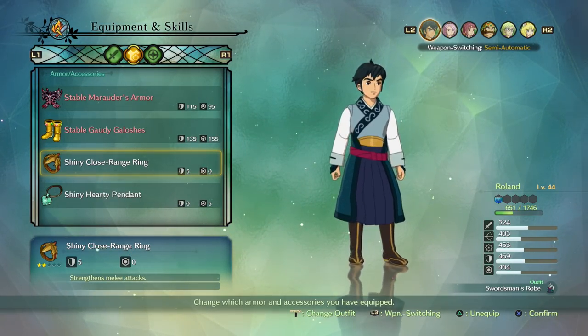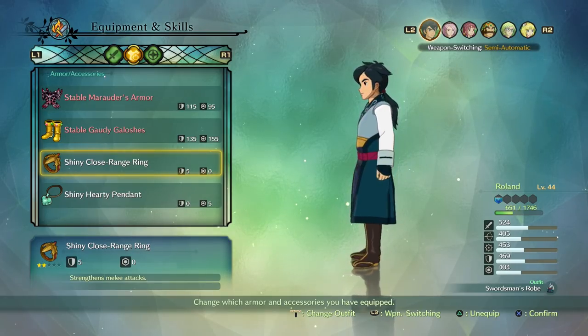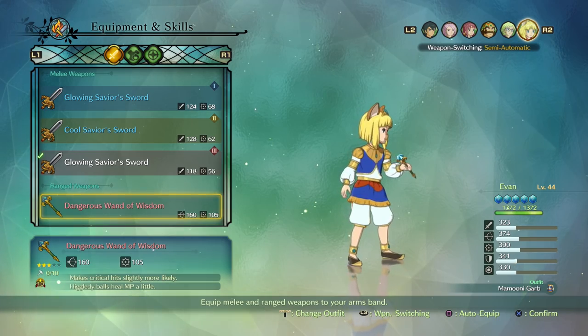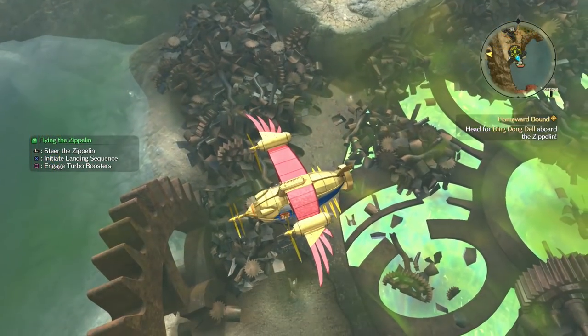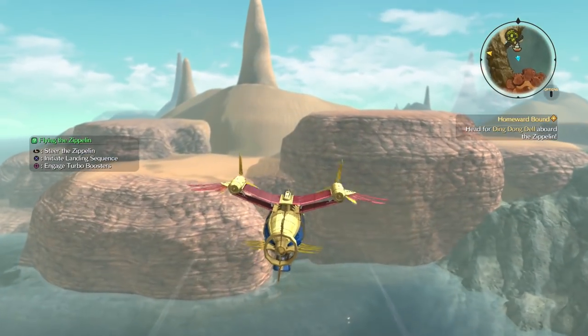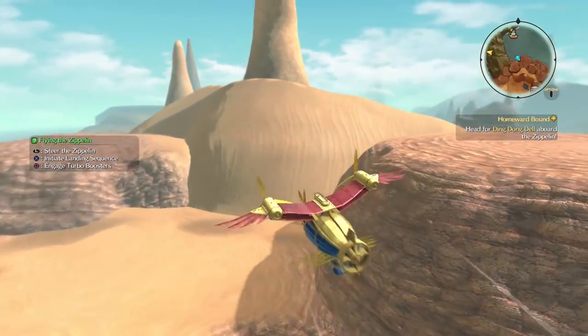The way you get outfits follows a formula of sorts. Each character gets one outfit from an overworld chest, one from a quest or tainted monster, and one from a post-game side quest. Let's start with the overworld costumes — you're going to need an airship to get most of these.